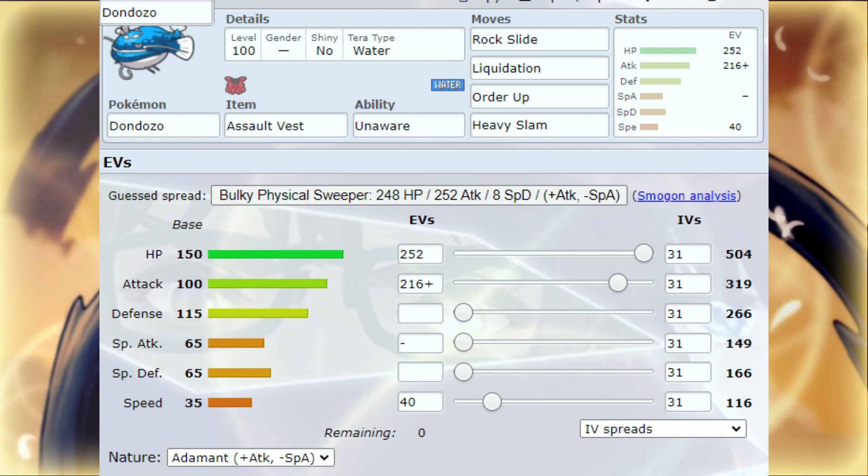For the stats, you can make this thing Adamant Nature — everything in HP to make it as tanky as possible, 216 in Attack, and then 40 in Speed just so it can outspeed a few Pokemon that reach around 100 Speed but don't surpass it. So keep that in mind — this thing can outspeed a few things, which is crazy.